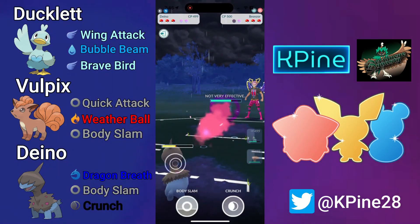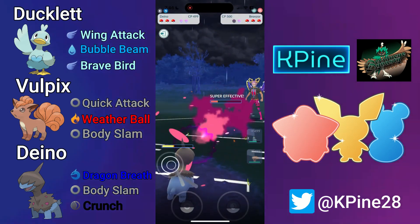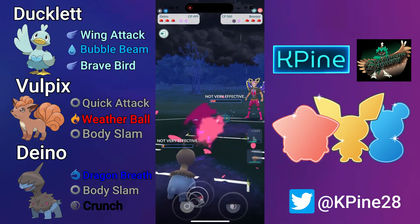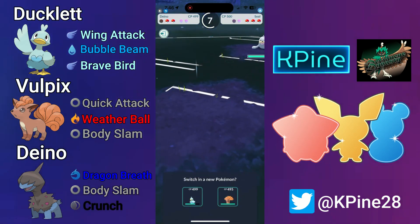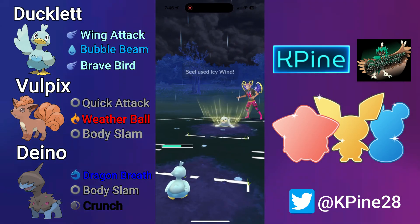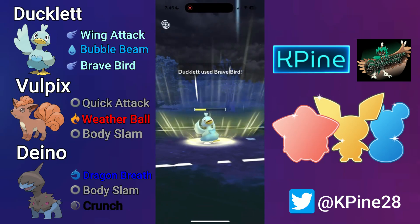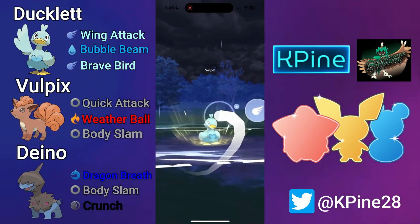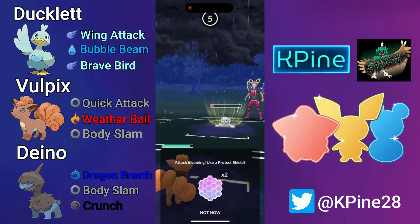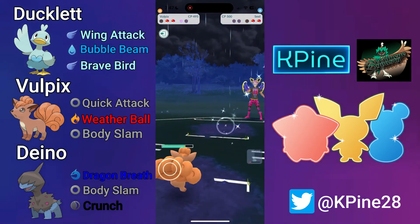I go for Crunch right away and get their first shield. I go for Crunch number two — my opponent lets it go, but unfortunately no defense drops on either. I can survive that Payback and I'm hoping I make it to a move in time, but my opponent swaps back in and makes a very nice snipe with their Seel. I load up tons of energy — almost 100 — and I was waiting for my opponent to throw first. Even though this Brave Bird is debuffed, Ducklett hits so hard that it requires a shield. Now my opponent is down two shields with none left. This Brave Bird has to land.